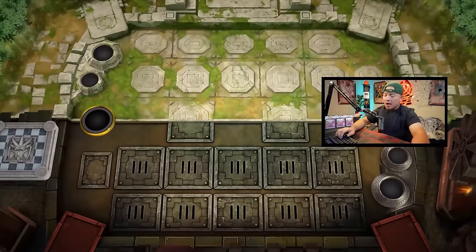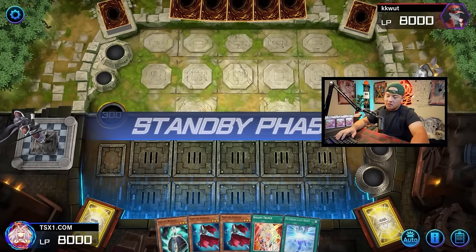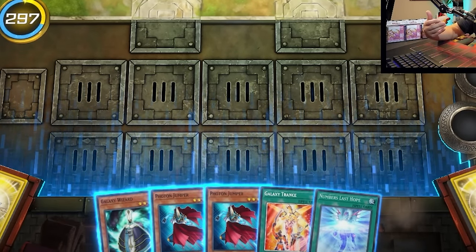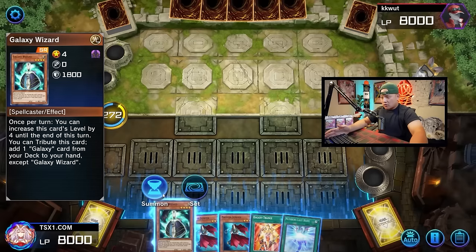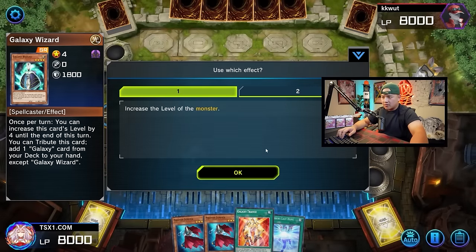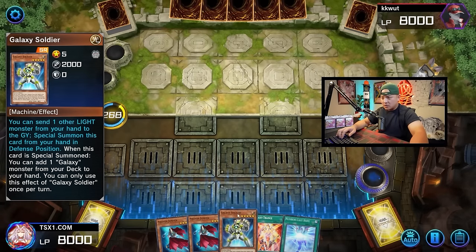That's what the deck does going second — it just OTKs like that. Game number two. This hand is really powerful — we got Wizard and Jumper. Jumper, when sent to the graveyard, searches basically anything directly. First, we Normal Summon Galaxy Wizard. We activate Wizard's effect, tribute itself, and search Galaxy Soldier directly from our deck to hand.